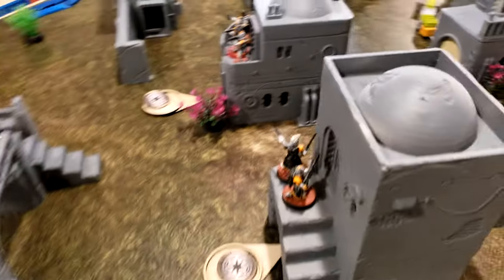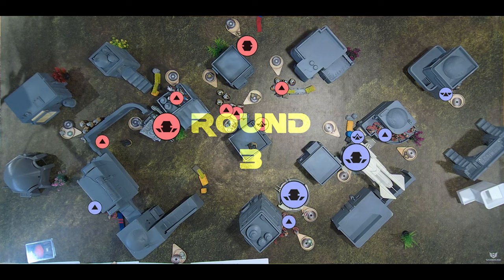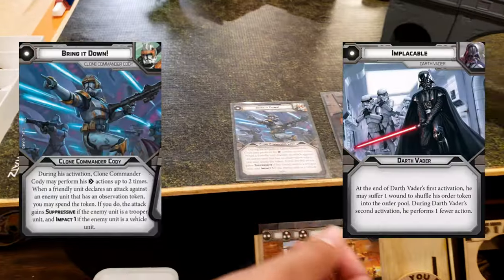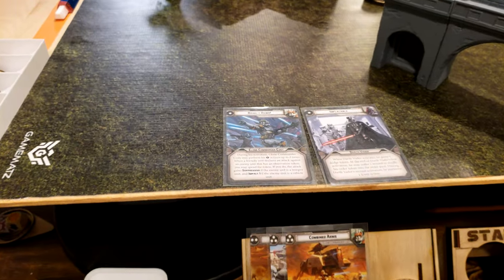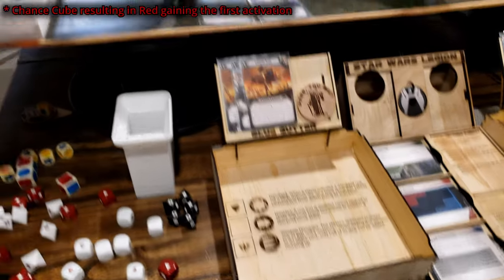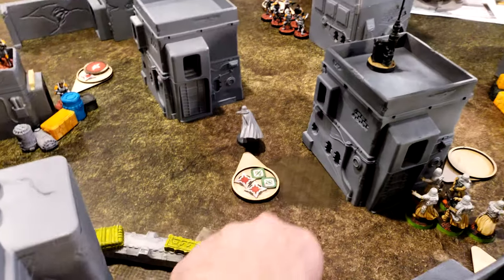Victory points are tallied. The score stands at 3-1-3-2 across the objectives. Turn 5 begins with a chance cube determining who goes first. Empire gives order to Vader; Republic gives order to Cody.